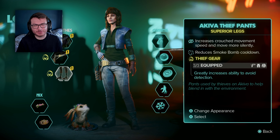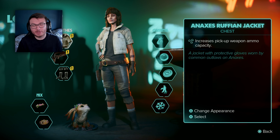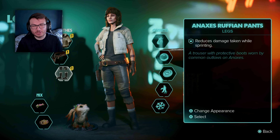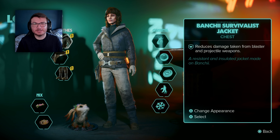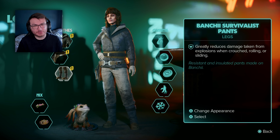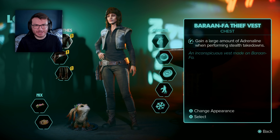Four superior chests are unlocked by achieving the highest possible reputation with each of the crime syndicates within the game. One superior chest is unlocked for completing the main quests, and one superior chest is unlocked for completing Jet Kordo's legacy quests. Two standard chests are unlocked for having the ultimate edition of the game. One chest is K's standard outfit — at the start of the game you'll have K's shirt, and when you attain the Trailblazer you'll unlock K's jacket.